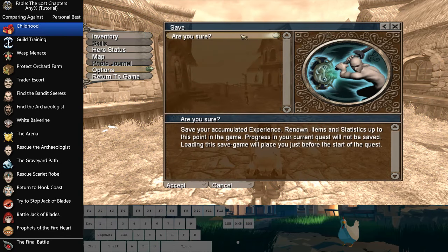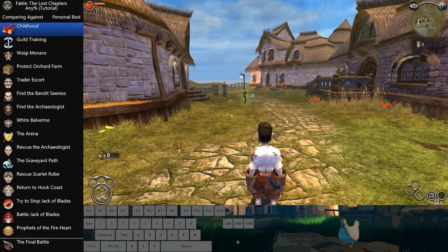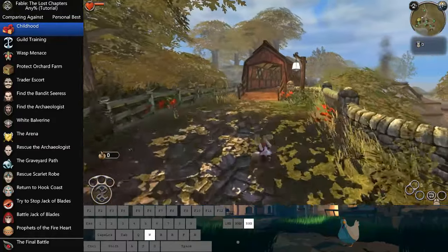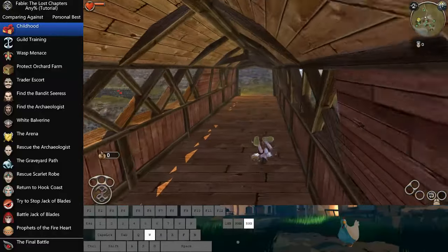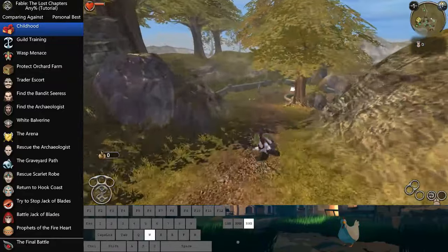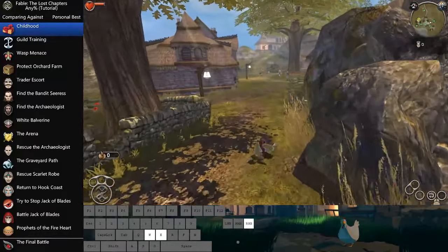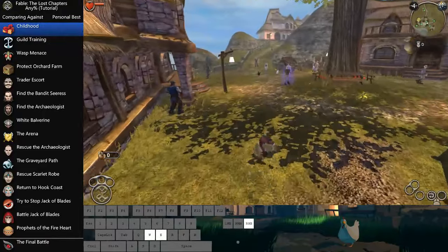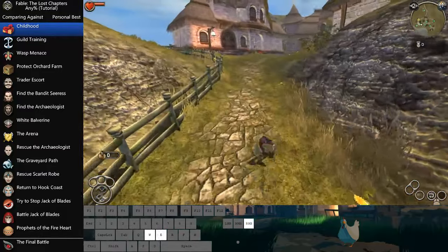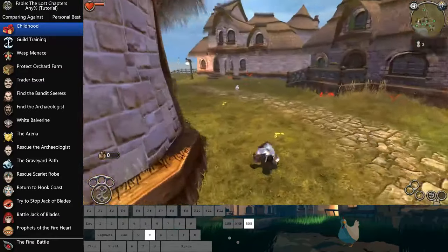First thing you probably want to do is make yourself a quick little hero save so you have a profile set up. The first thing you want to get used to is movement. For the childhood section it's actually six seconds faster if you have optimal rolls, which I found recently. It's pretty surprising how low that number is, but it's something you want to practice — it's not something you'll easily get overnight. You've got to sink quite a bit of time into learning the rhythm.